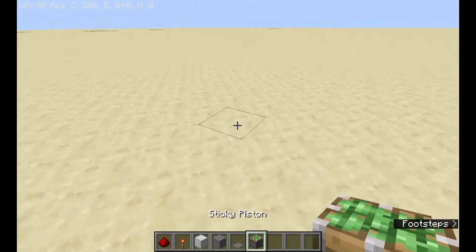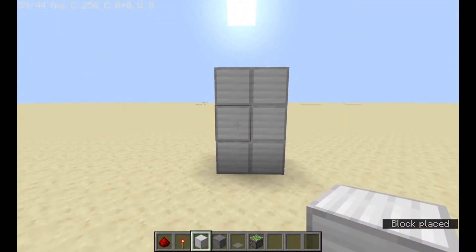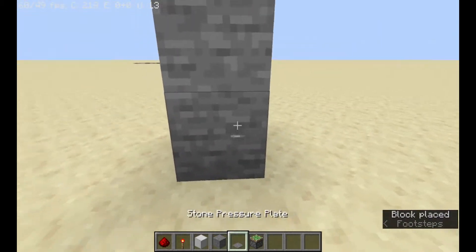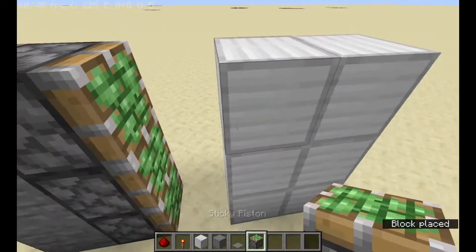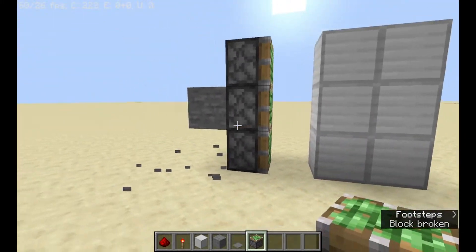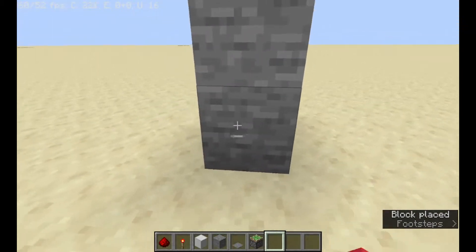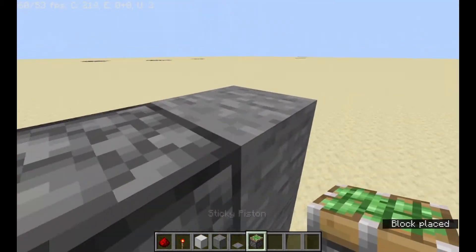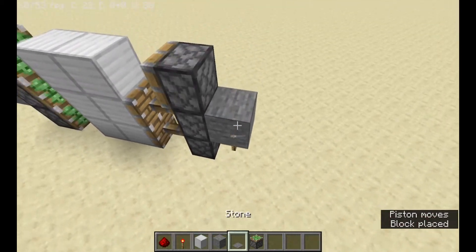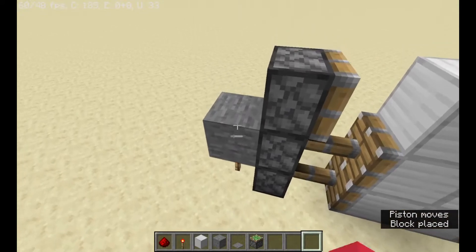Next, you need to place six blocks like this, and place three sticky pistons on this side like this, then break these two blocks on the top and bottom, and do the same on the other side. Then place a redstone torch and some redstone dust, and do the same on the other side.